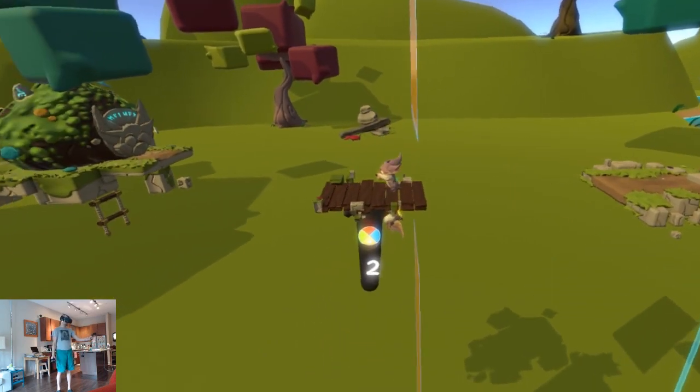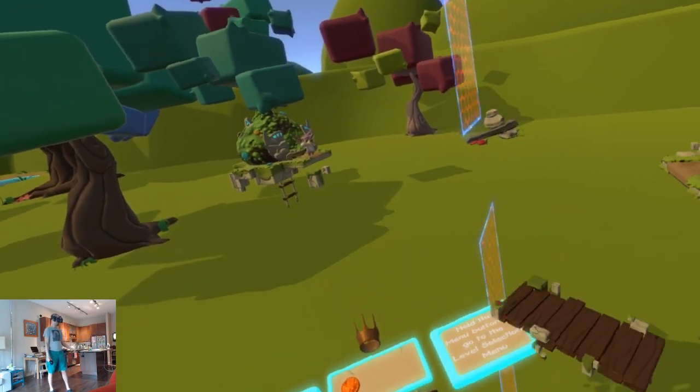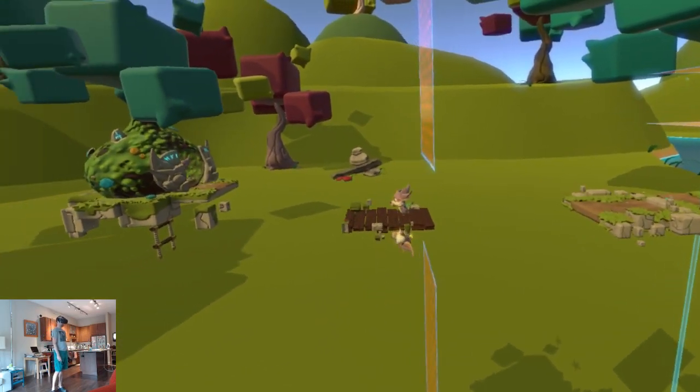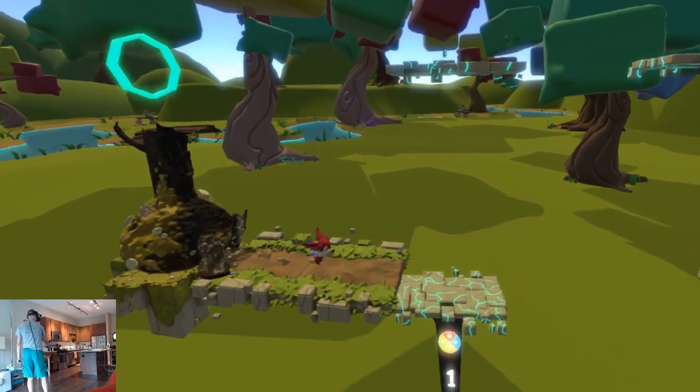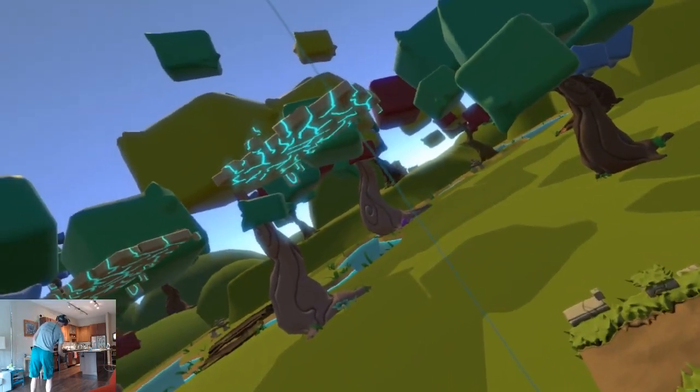In Lemms, the creatures run forward and it's up to you to manually guide them with platforms in your hands. Think of it like a reverse platformer — instead of making characters jump on platforms, you are the platforms and you're keeping them on course.